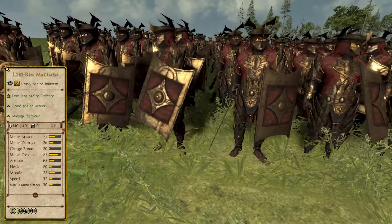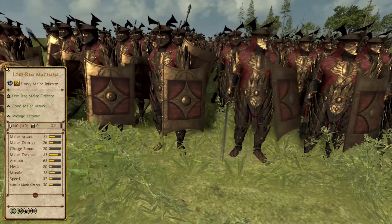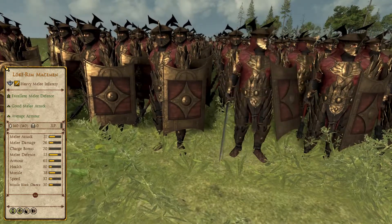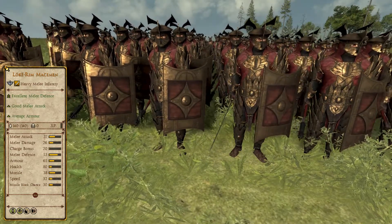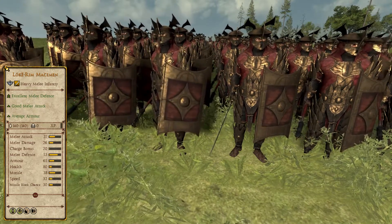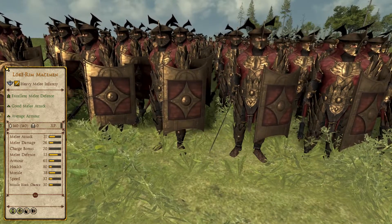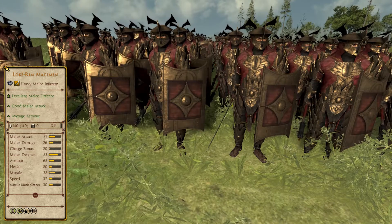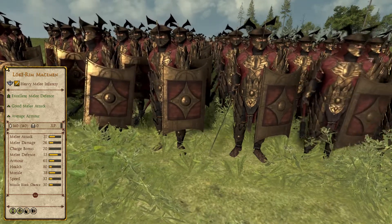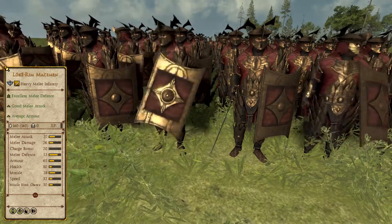Coming in to snatch the silver medal are the Low K'rim Macemen of the Easterling faction. These Silver Tier, Tier 3 Heavy Melee Infantry are the only melee infantry that the faction can currently field, making them even more valuable than the Dol Guldur Blades, given that the Easterlings rely on their good quality troops to beat enemies in a match of quality, not fielding any lesser fodder infantry. Because the unit is capable of matching other tier 3 units and is indispensable to the Easterling roster, it takes second place, with its ability to be used in large numbers greatly boosting its viability.